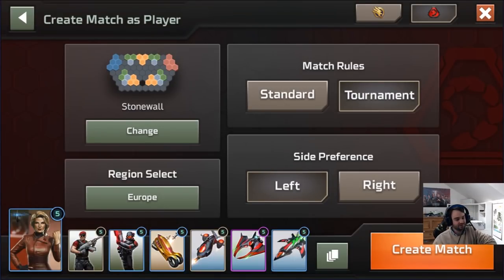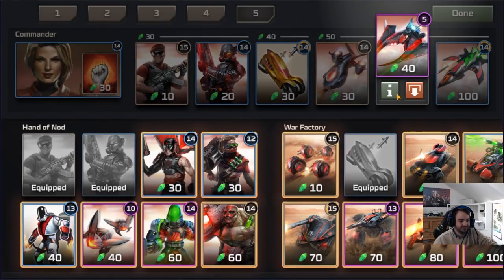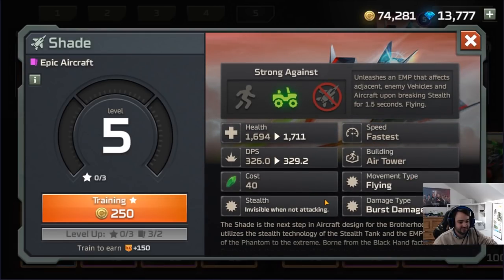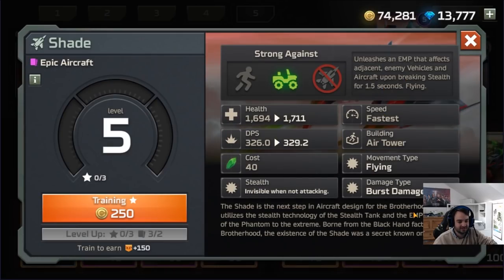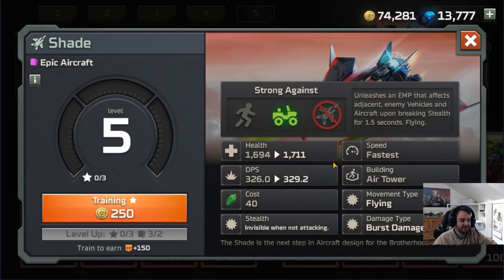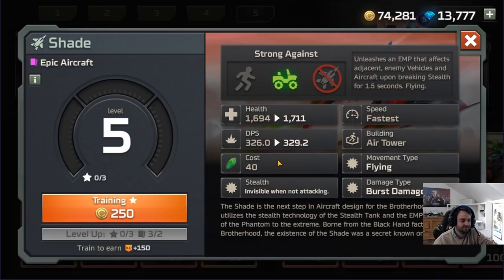All right guys, new unit is here - the Shade. It's 40 cost, it has stealth, and when it unstealths it EMPs things for 1.5 seconds. This is a full EMP - 100% - so it stops them moving and shooting. It's a burst fire damage unit and its damage is very high from what I've seen in videos.